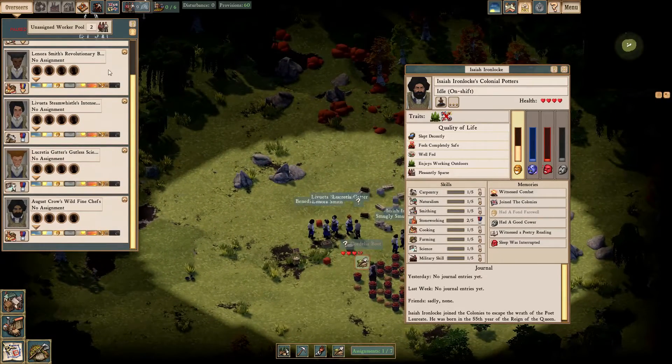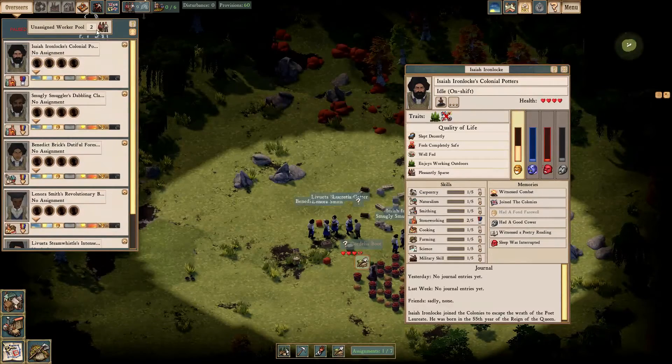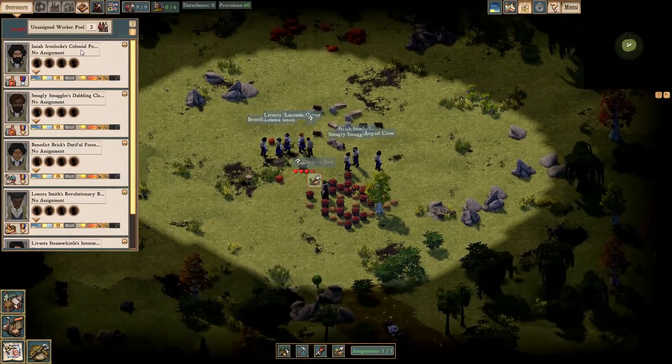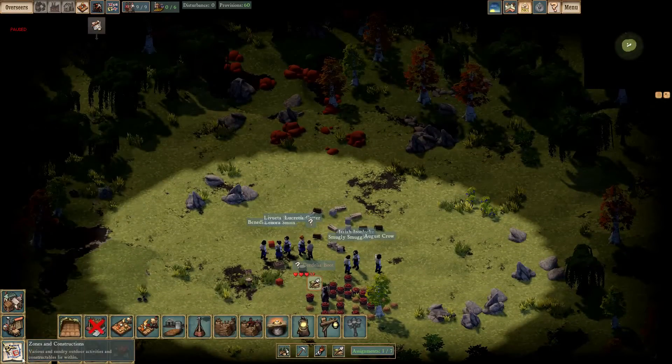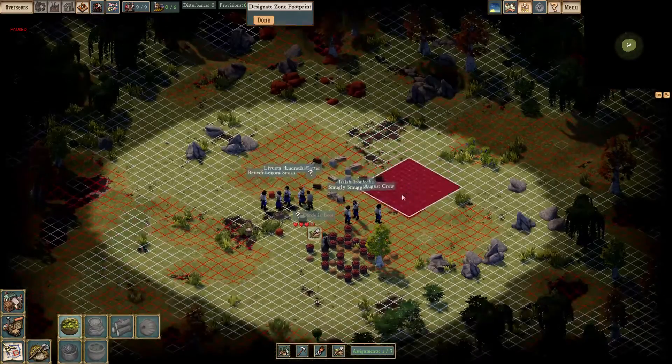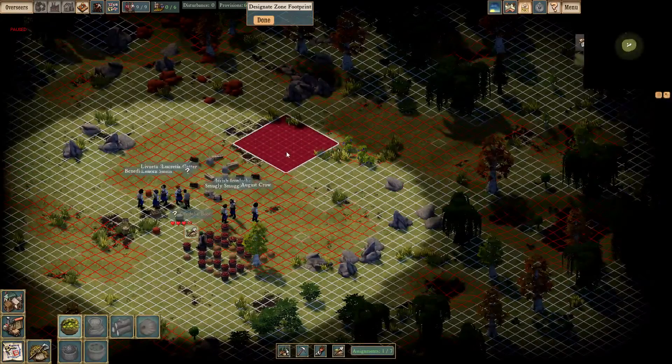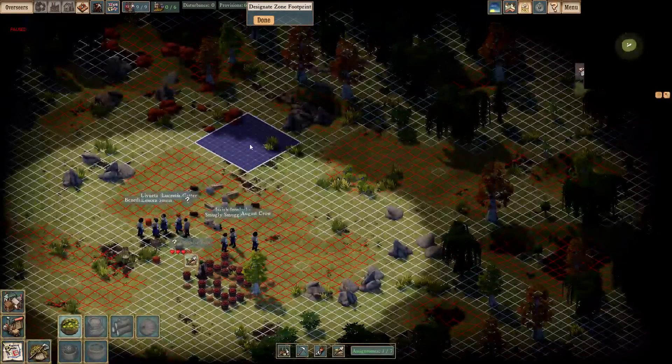Here's our unassigned worker pool — again, these are the laborers. When you first start playing Clockwork Empires you have three basic things you need to get going: you want food, you want a kitchen to process the food, and you want to get the basic building elements or planks so you can start constructing buildings like housing. So that's what I do pretty much from the get-go. First we place down a cornfield — we may need more as time goes on but we shall see.